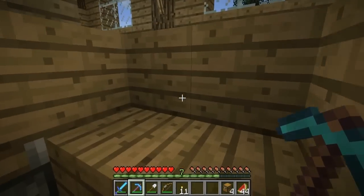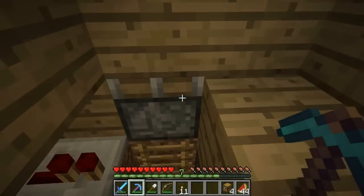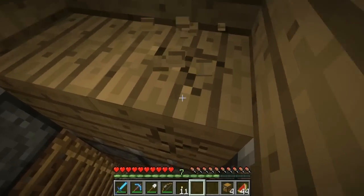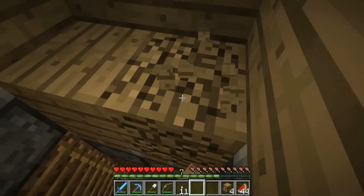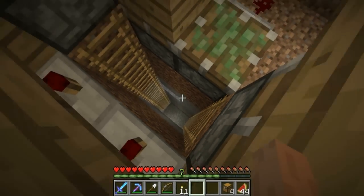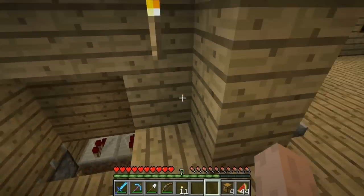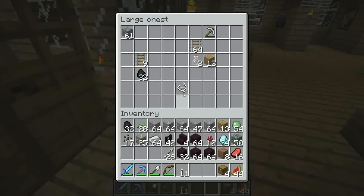We won't be going back to that base. Oh — ladders have changed now, so you can't jump off them. That's a bit of a pain. Ladders don't have collision boxes anymore, so you can't stand on top of them — you just keep bouncing off. That's fine though, I can probably sort that out pretty easily. But it seems like there's no point going down there for a while.